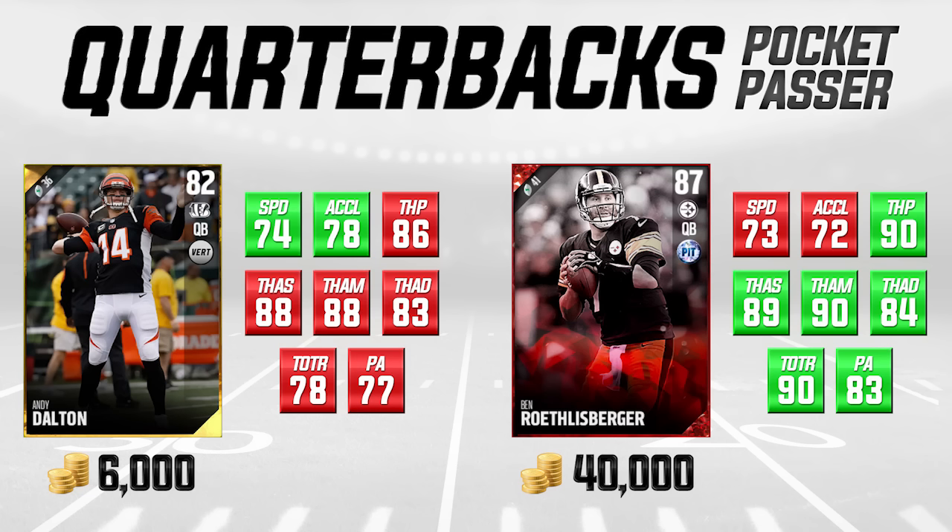If you take a look at their throwing accuracy attributes, Big Ben's ahead of Andy Dalton in all of them, but he's only one or two ahead in all three. So the accuracy attributes are very, very close. Andy Dalton actually has a little bit more speed and acceleration than Big Ben as well. The throwing power is a little bit different — Andy Dalton's a little bit lower than Big Ben, who has one of the biggest arms in the league with a 90 throw power. Dalton's at an 86, which is still respectable.